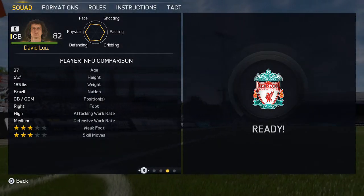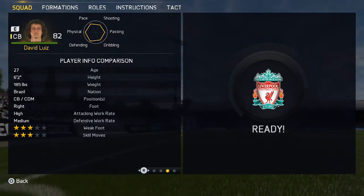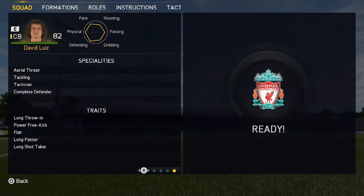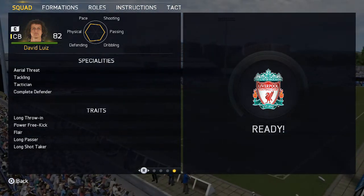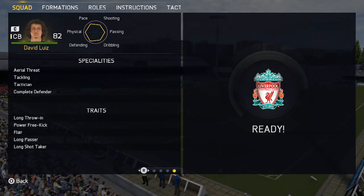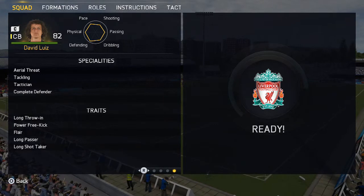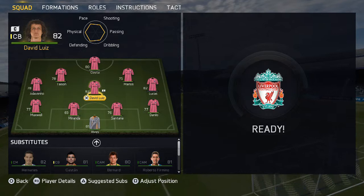As you can see, you can play him at centre back or CDM — those are the two positions I used him in. He has high/medium work rate. Looking at specialities and traits: he has aerial threat, tackling, tactician, and complete defender — so he literally is a complete defender. Traits include long throw, power free kicks — so when you get those free kicks he will probably score them, unfortunately I didn't get any. He also has flair — amazing for a centre back — long passer and long shot taker. His long shots are insane; he hit the bar loads of times for me.